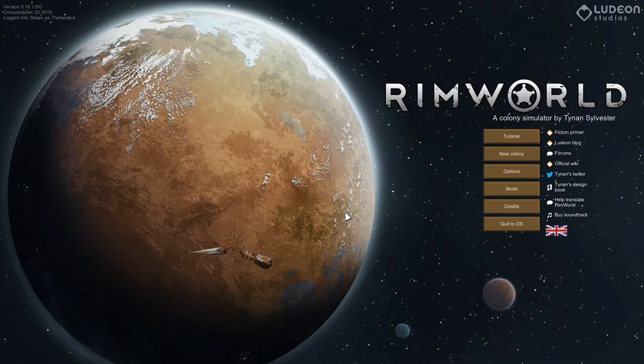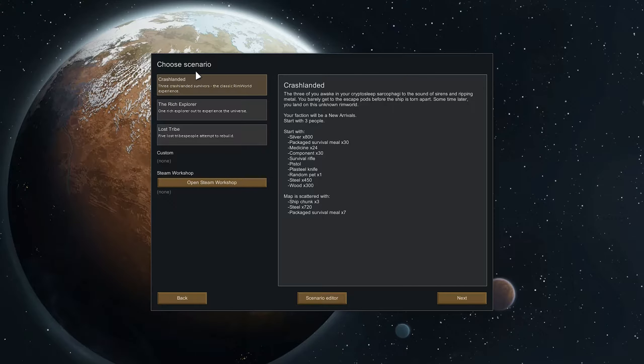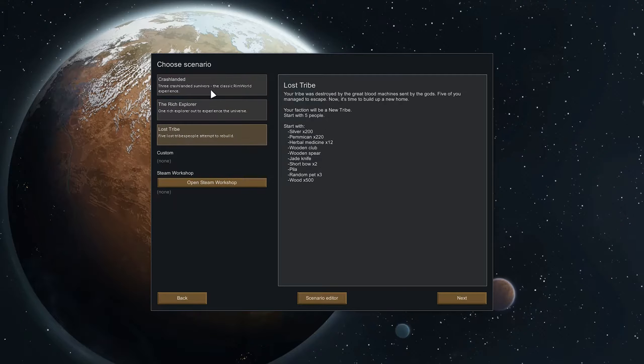Hey there everybody, Thet here and welcome back to Thet Plays Rimworld. This time we're playing Alpha 16. Or, if you haven't seen the old series, welcome to Thet Plays Rimworld Alpha 16. Not going to be playing with any mods this time because the new version of Rimworld has a lot of changes to it — it is actually pretty awesome. We're going to start a new colony with a bunch of crash-landed people. Our faction will be New Arrivals as opposed to a new tribe.